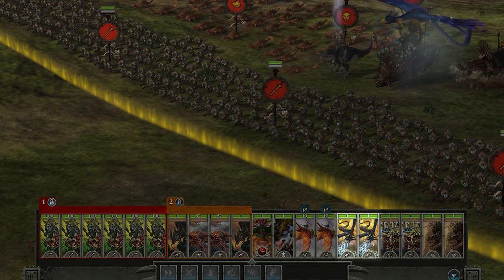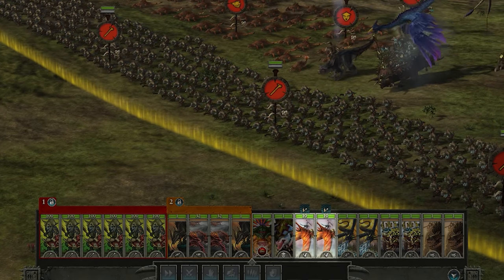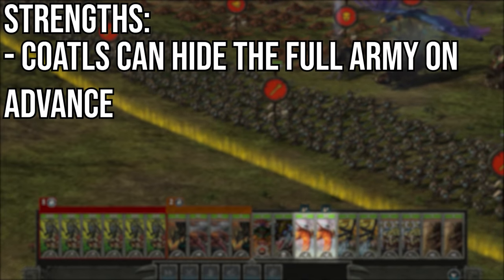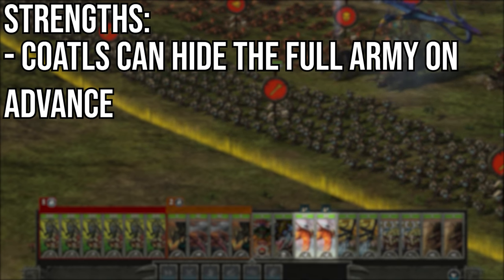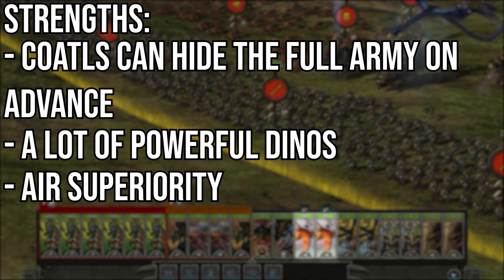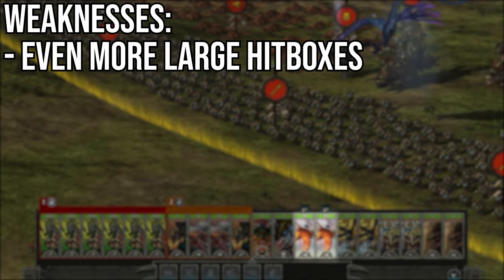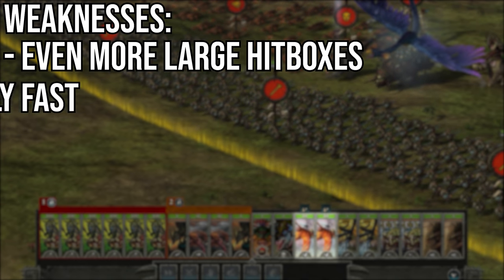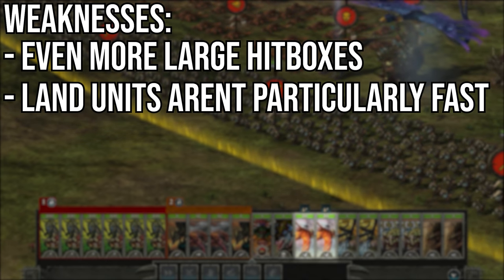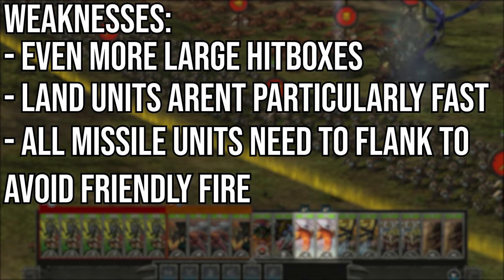The Coatles also provide excellent support with spells as well as decent combat prowess. Finally, we have 2 Ripodactyl Riders, here to support the Coatles and hit the enemy back lines to keep those large hitboxes safe. The strengths of this army are that pretty much everything can hide under the Coatles for some extremely bullshit sneaking. There is also a lot of powerful dinos to bowl over enemy lines, air superiority to take out ranged units, and pretty much everything is extremely tanky. The weaknesses are a large amount of large hitboxes, so you need to take out ranged units or feel the pain. It's not the fastest army aside from flying units, so it can be kited, and we don't really have any missile units that are non-explosive, so you need good angles on pretty much all of them to avoid friendly fire.